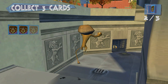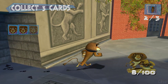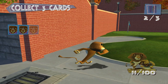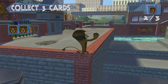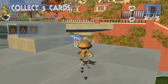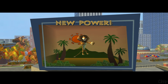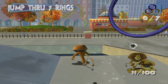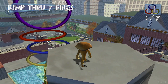Seeing your smiling faces makes it all worthwhile. It's so nice to interact with the fans. Now you should be able to get some extra air. At the top of your jump, just press that tricky jump button again to summon the fan base.